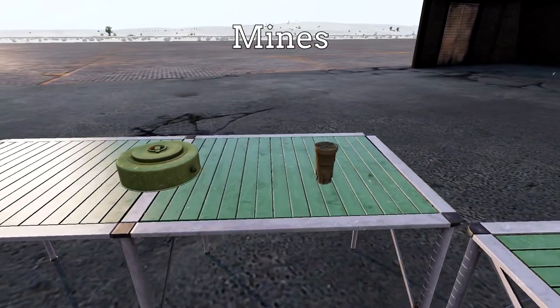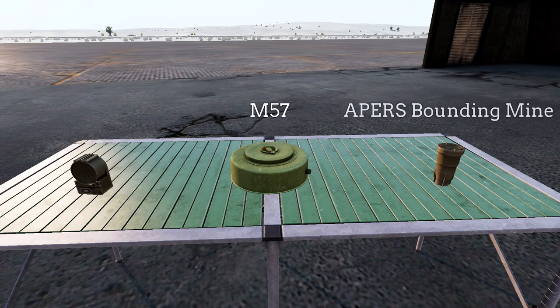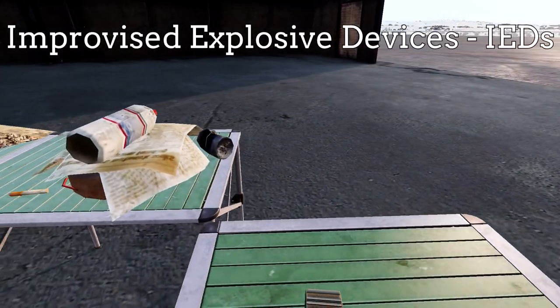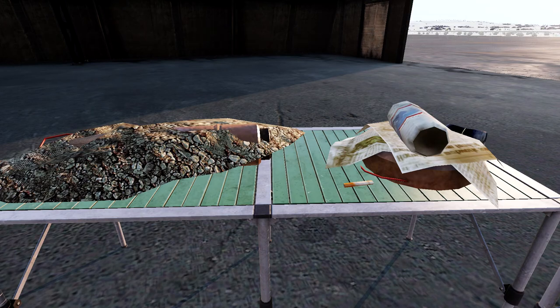Mines are area denial devices and come with various charge sizes and trigger methods depending on their intended role. For example, the M57 anti-vehicle mine and the APERS bounding anti-personnel mine, whilst varying in payload, are both buried underground and pressure triggered. Others, like the M6 SLAM, might be above ground and triggered by an IR sensor. Finally, improvised explosive devices are employed by guerrilla and militia level forces. They are concealed as everyday objects, often by roadsides, and may be triggered by a proximity sensor or by a triggerman using a remote clacker such as a mobile phone.